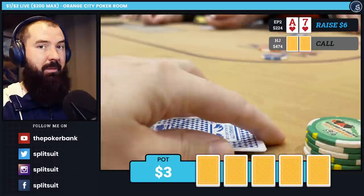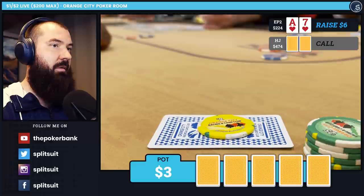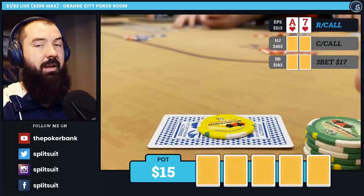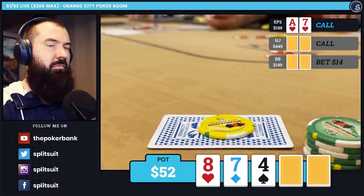About 10 hands later, I find myself under the gun plus one. UTG folds. I look down at ace-7 of hearts and raise to $6 — a little light, but I do it for the vlog. I get a call from the player next to me. I get 3-bet to $17 total by the big blind. If you want to guarantee zero fold equity, $17 is the number to choose — I am never, ever folding for $17 total in this situation. We end up calling, as does middle position. We go three-way to it. It's 8-7-4 rainbow. We have a backdoor flush draw. He fires for $14 and I call.